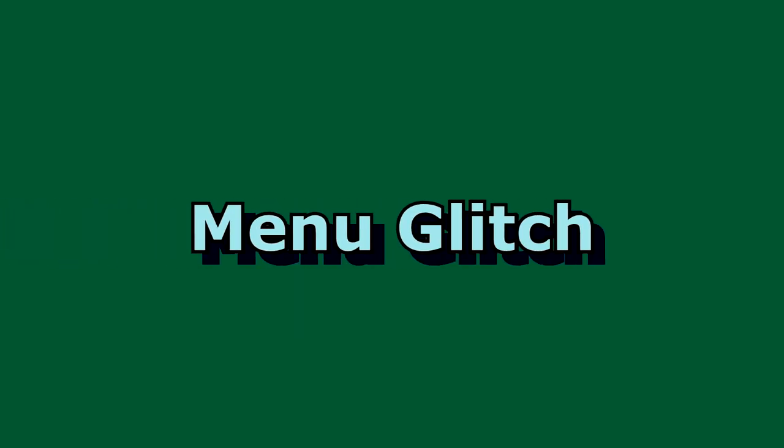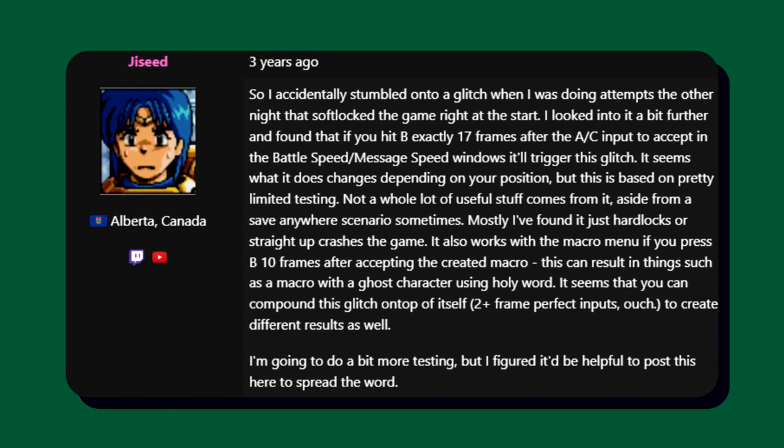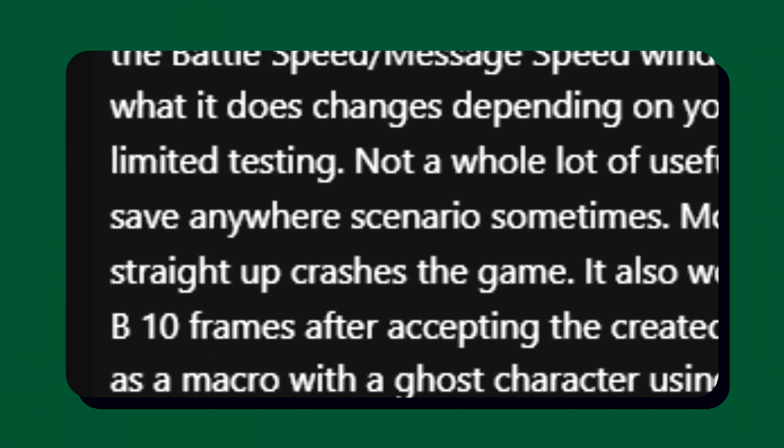Basically, this is caused by going into the battle speed and message speed windows and hitting the B button exactly 17 frames after the A or C input to accept in the menu. This also works with the macro menu if you press B 10 frames after accepting the created macro. Unfortunately, the only thing to come out of all of this was sometimes the game would allow the player to save anywhere. This was neat in concept for additional safety saving, but it was pretty useless in a speedrun.